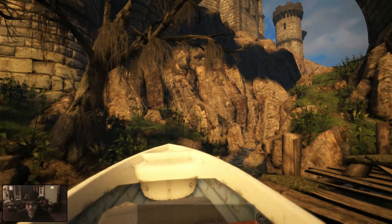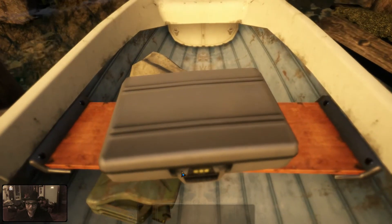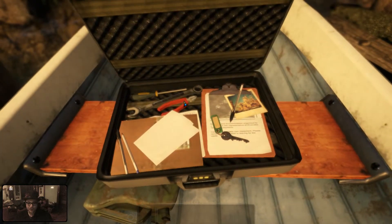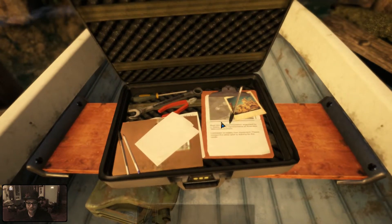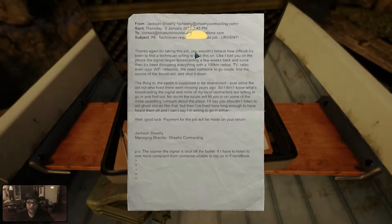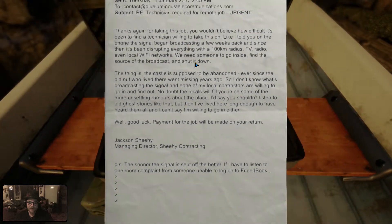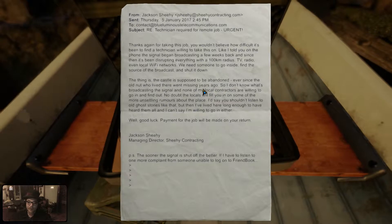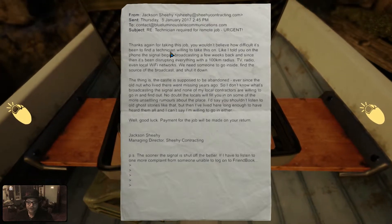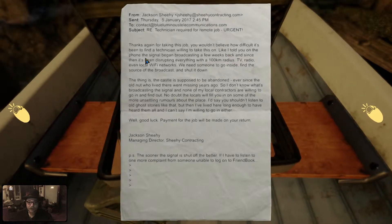We hit the bridge. I can move and I can click. Hello - there's a briefcase. I need pliers and a key, and there's a note from Jackson Sherry. Use this to zoom in and out. Thanks again for taking this job. You wouldn't believe how difficult it's been to find a technician willing to take this on. Okay, so I'm a technician apparently.